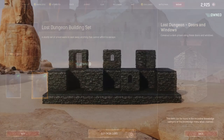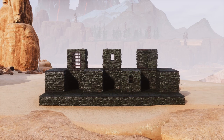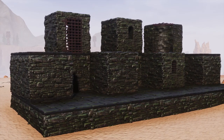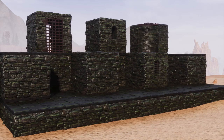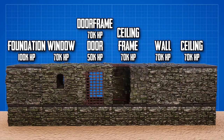Looking at the items in-game, you'll immediately notice these aren't your regular building pieces. All of the items in this pack are foundation-sized, including the windows and the door frames, which sets this bundle aside from most others. In terms of item health, they all line up with Tier 3, with the foundations having 100k health and everything else having 70k, aside from the iron doors which have 50k — all in line with Tier 3.